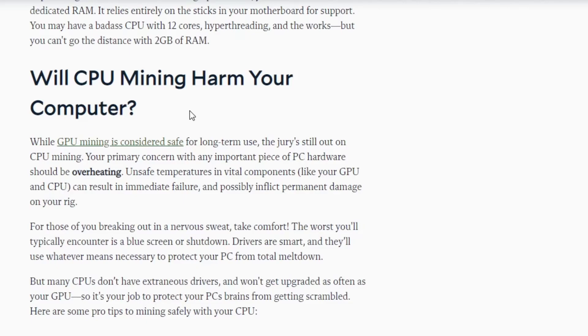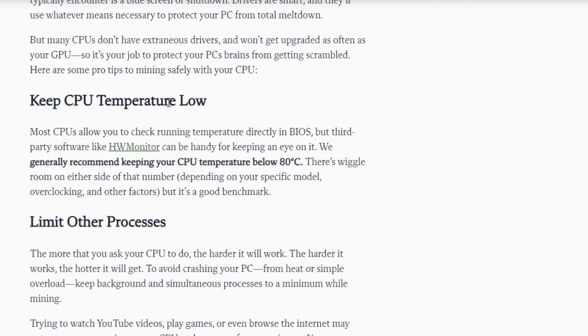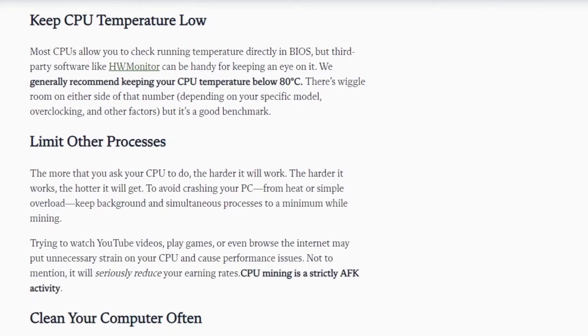Here are some pro tips to mining safely with your CPU. Keep CPU temperature low — most CPUs allow you to check running temperature directly in BIOS, but third-party software like HWMonitor can be handy for keeping an eye on it. We generally recommend keeping your CPU temperature below 80°C; there is wiggle room depending on your specific model, overclocking, and other factors, but it's a good benchmark. Limit other processes — the more you ask your CPU to do, the harder it will work, and the hotter it will get. To avoid crashing your PC from heat or overload, keep simultaneous background processes to a minimum while mining.